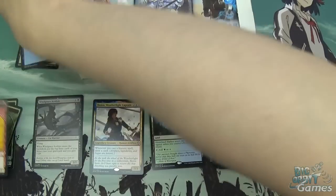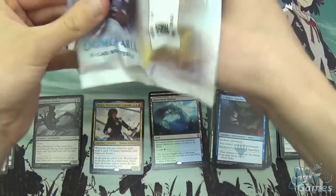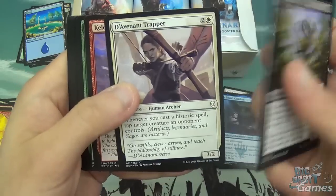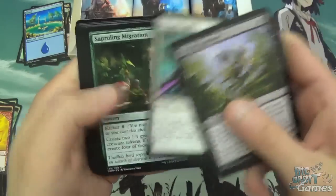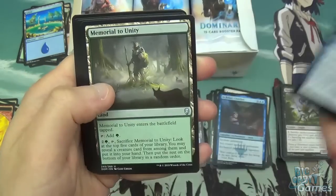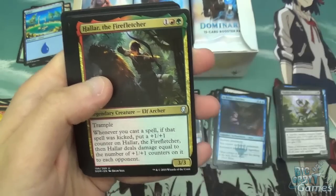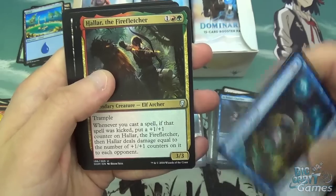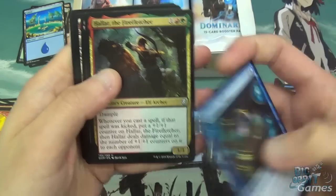Then we've got Island and an Elemental token. Thallid Omnivore, Artificer's Assistant, Enduring Trapper, Keldon Warcaller, Crows and Druid, Rampage and Cyclops, Blessed Light, Sapling Migration, Keldon Overseer, Curator's Ward, Memorial to Unity. Halar the Firefletcher is quite a cool card — whenever you cast a spell, if it was kicked, put a +1/+1 counter on it, and then it deals damage equal to the number of +1/+1 counters on it to each opponent. So build the kicker deck and this works well.